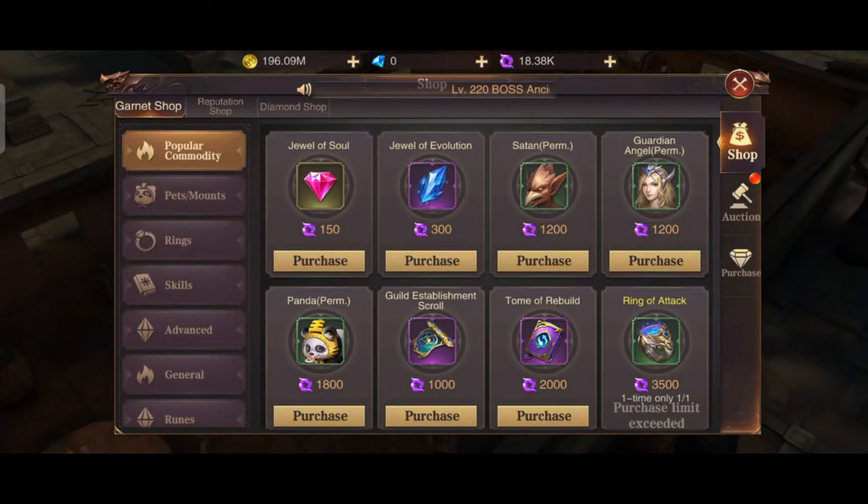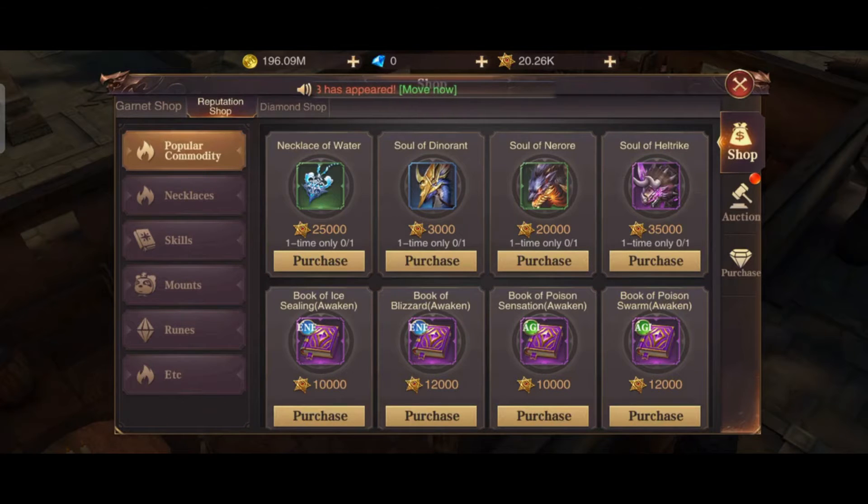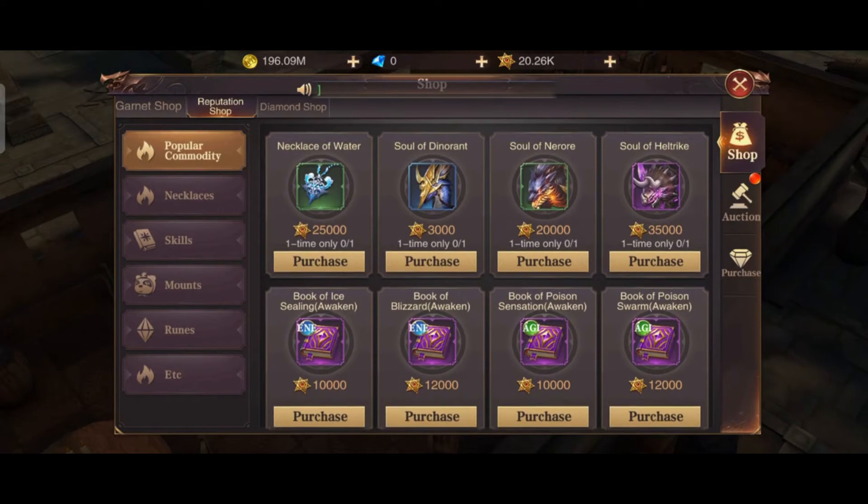Just click the garnet shop tab and then you will see a tab for the reputation shop — just click that one. So this is the reputation shop. My suggestion here, if you are looking for the best wise spending of your reputation points, is to go to the ETC section.